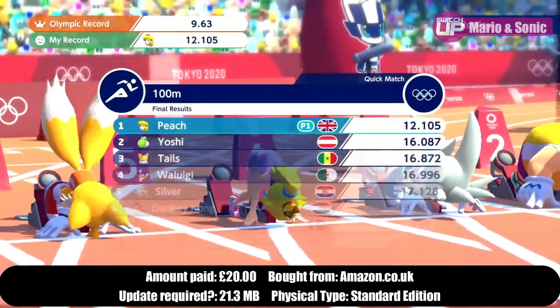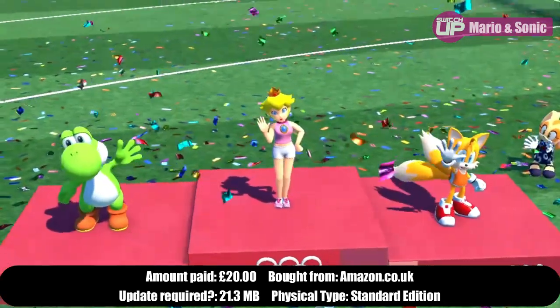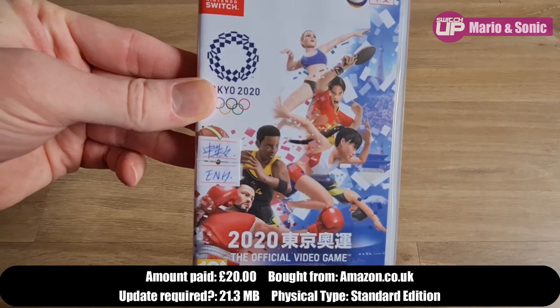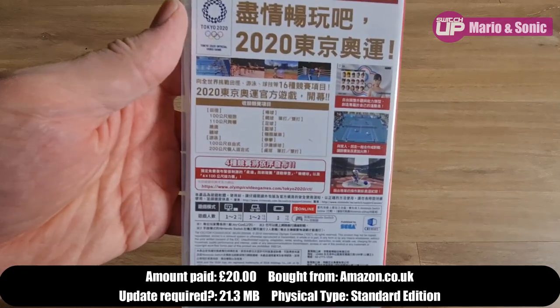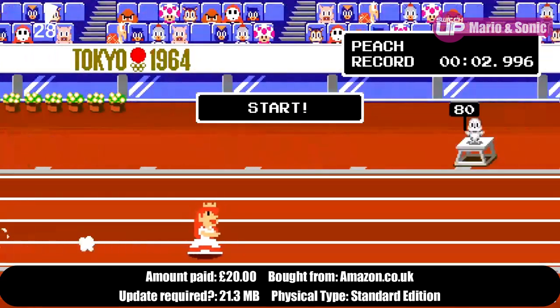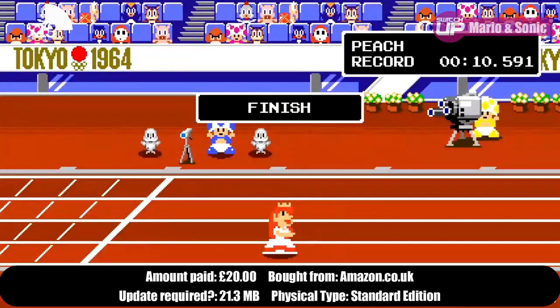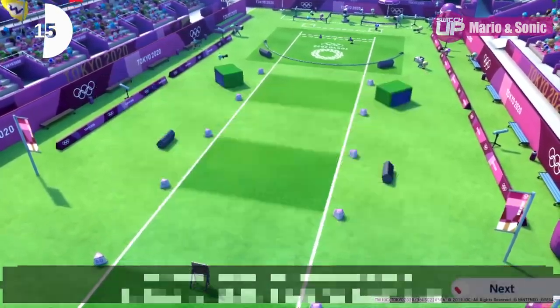For my personal tastes, I actually preferred the officially licensed Tokyo 2020 game that came to the Switch, as I feel some of the games just played a little better, and that can be got for a very cheap price now. I actually imported it when it looked like the Western version would be cancelled. I did like the 1964 Olympic Games events included here, which feature characters portrayed in a pixel art form, and I would have liked a bit more of this to be honest. I'd recommend keeping an eye out for this one to drop in price, but there's definitely fun to be had, and the multiplayer is a good time too.